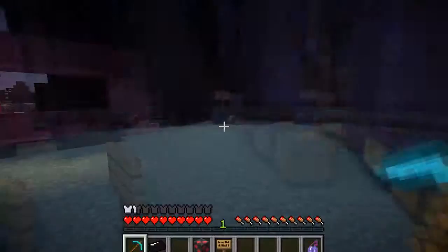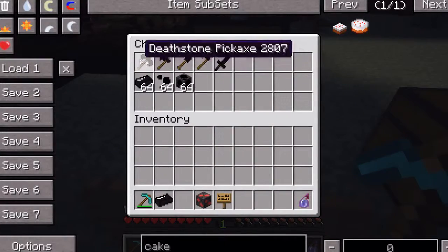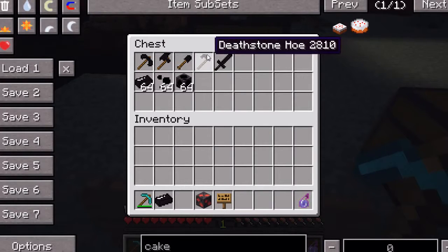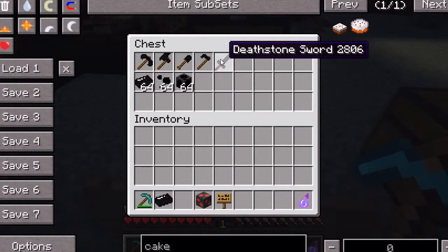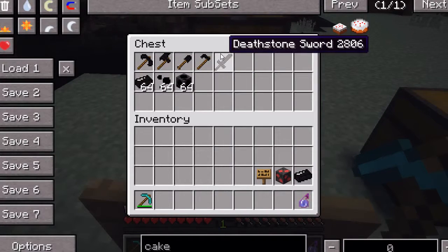So first off, I'm going to go over all the things you can make with the Deathstone ingots. These are all the items: the Deathstone pickaxe, axe, shovel, spade - whatever you like to call it - and the hoe and the sword. These are all the swords and items that you guys can create.